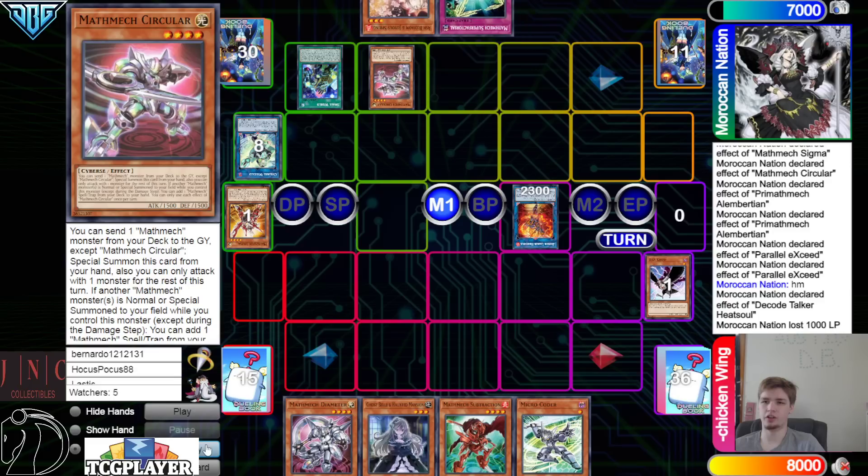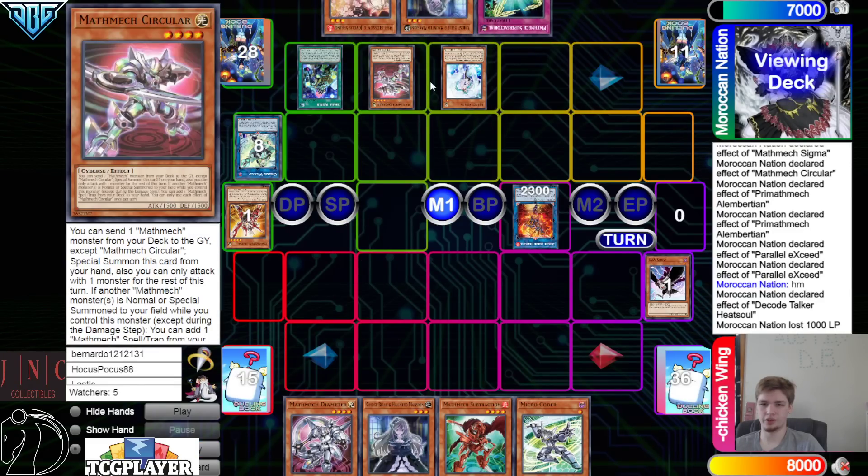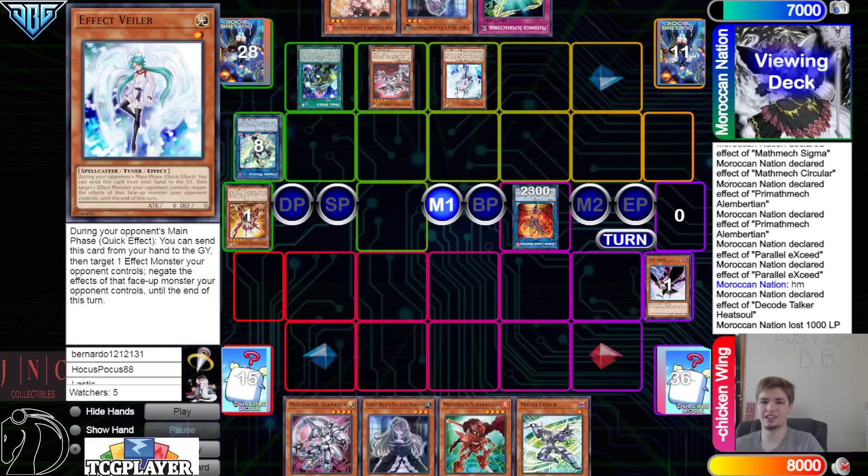Heat Soul — pay a thousand — draws into Circular. Got follow-up. Small World, and we get rid of Circular, which would be fair to go grab another interruption.